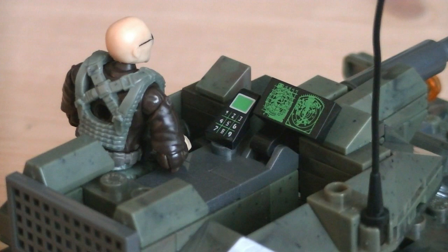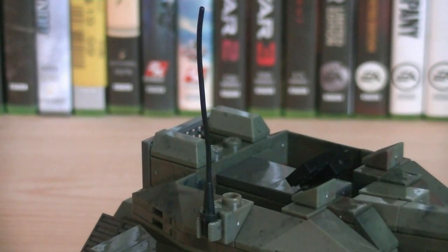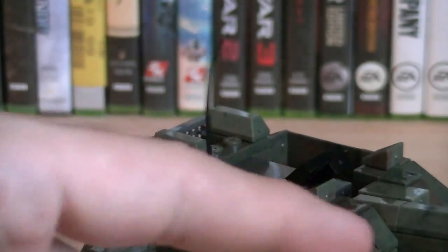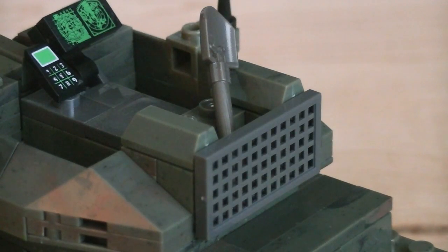The top has open seating for two minifigures, similar to what you would see with a tank destroyer or self propelled artillery piece. There's also a couple control panels with printed detail for the gunner to use, along with a radio antenna mounted on the right side, molded in a flexible plastic to give it that springy feeling. There's also a small storage slot on the back, great for storing more of those accessories.